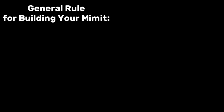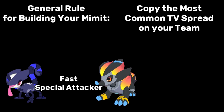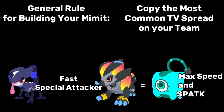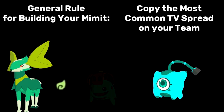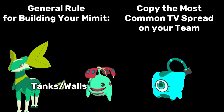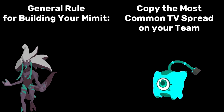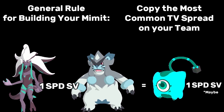If your team has a few Tems that are built similarly, you may want to build your Mimit that way as well. For example, if you've got a Chromion and a Hedgen on your team — both fast special attackers — you may find it valuable to build your Mimit with max speed and special attack so it can fit that role when it transforms. If you're playing a salad comp with a Cernif and a Saku and other tanky Tems, build your Mimit with a spread of HP, defense, and special defense. If you've got Nagais or Yowler on your team, maybe breed a Mimit with one speed SV to play under Deceit Aura and abuse Comebacker. The possibilities are endless, so look at your team and focus on the variables you can control.